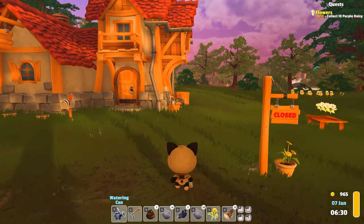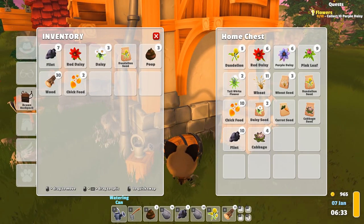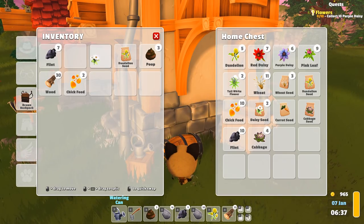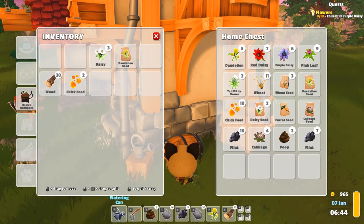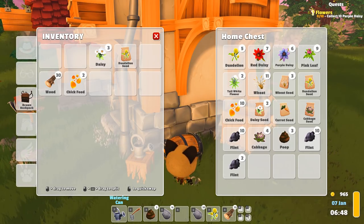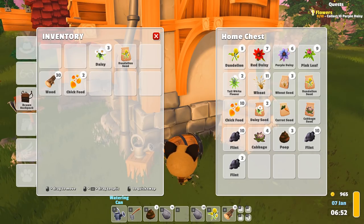We are going to try and finish this purple daisy quest, but we need four more and we've got to find those somewhere. I'm going to save the poop in case we happen to need it for a quest. We are definitely running out of inventory space, so we should probably attend to that.